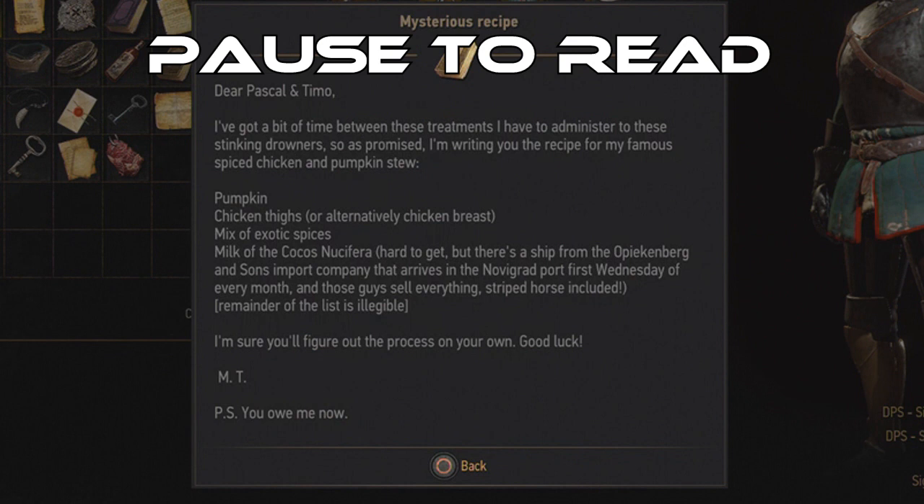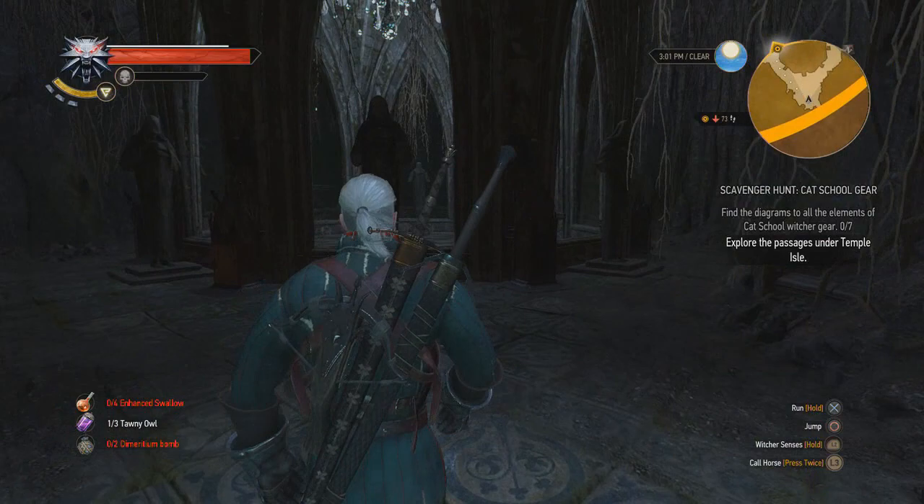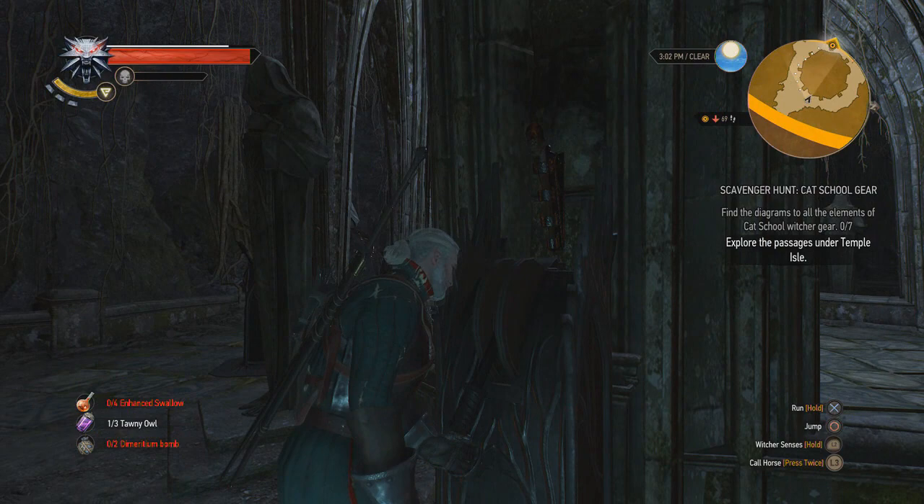There's mysterious notes and a mysterious recipe — pause to read it. So that's a recipe for spiced chicken and pumpkin stew. I think that's just to throw you off.